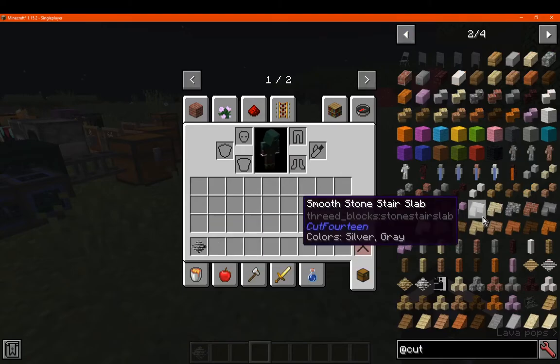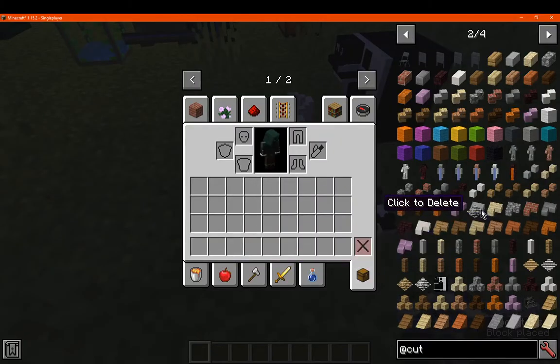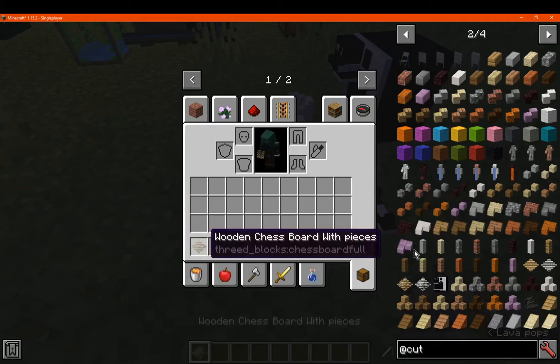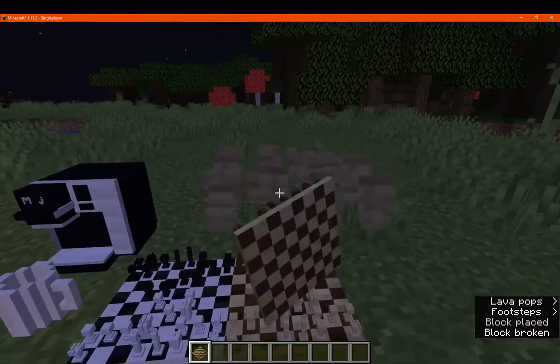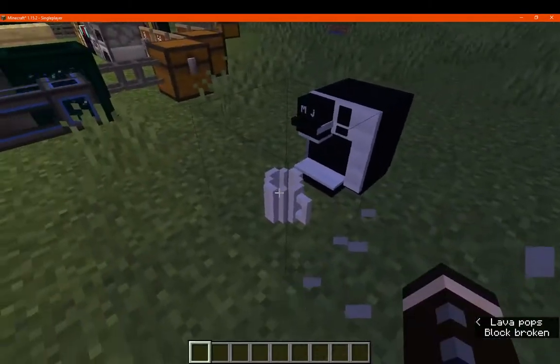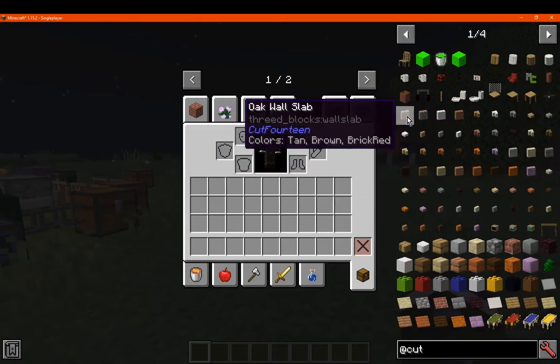Besides the chessboard, of course, for the furniture — with different pieces, white and black pieces on a wooden chessboard, and a few other things as well. We'll just break these to make way for the other blocks that you'll use for building.